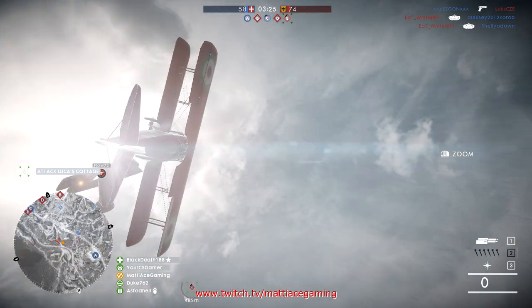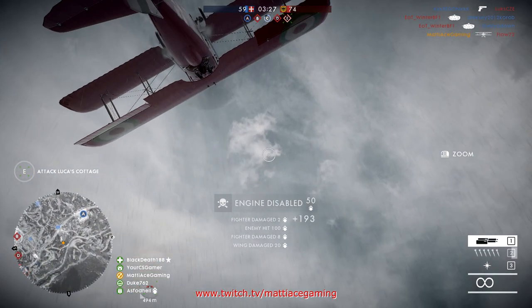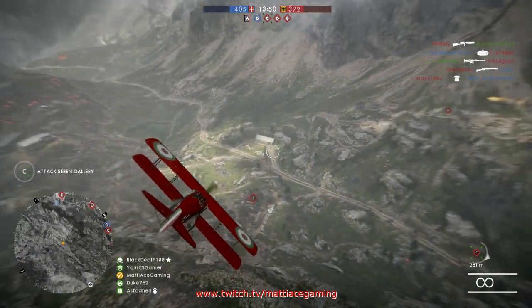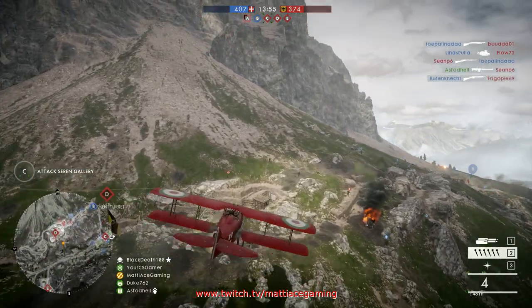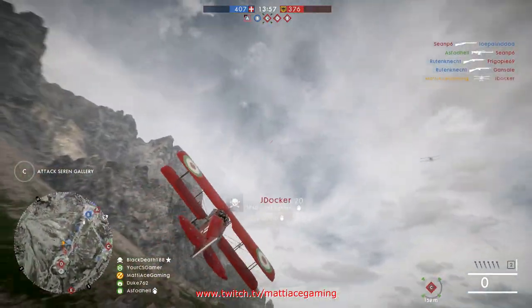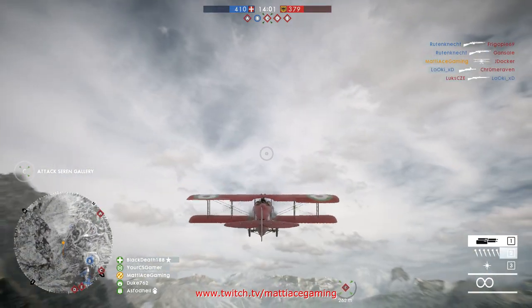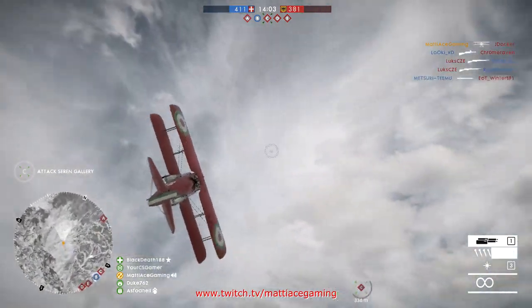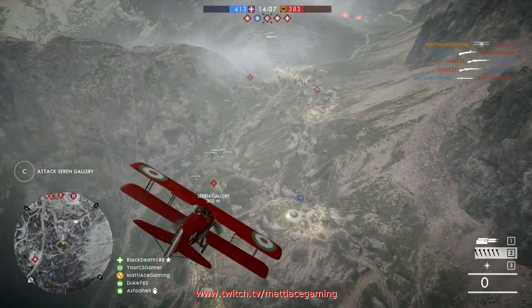The first thing that you want to learn is how to use the secondary weapon, the explosive darts against infantry players. Before you want to focus on stuff like the crazy kills you can do against planes with them, you want to make sure that you can reliably start getting these kills. It took me and most other pilots I've talked to quite a bit of time before you could actually get the hang of it.